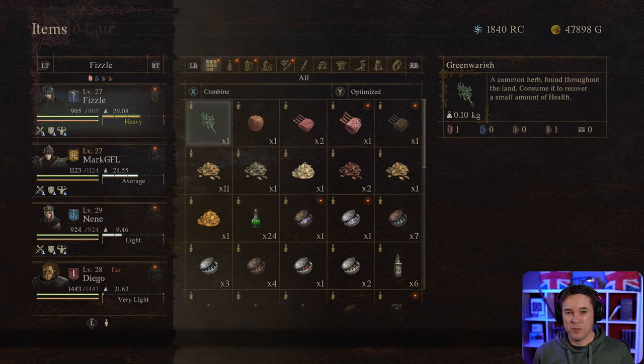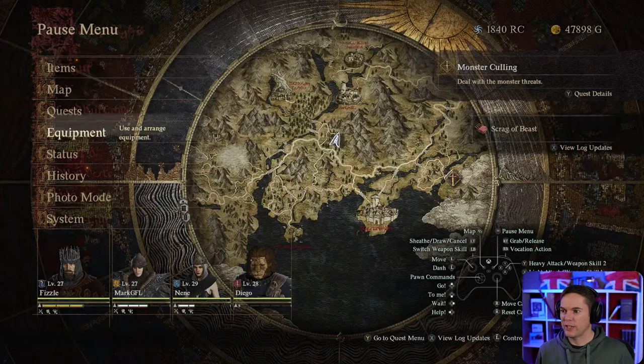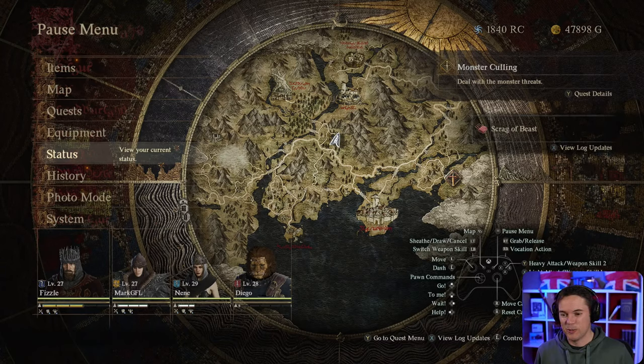I have to actually buy a ring of accrual to go on Fizzle, because if I take it off Diego it'll go back to his owner and I can't actually use it — I can't steal equipment like that. What I actually wanted to come in here for was to go and have a look at their quests. I can't wait to find a vendor and buy one of those rings. Life's going to be just a bit more pleasant to play with.